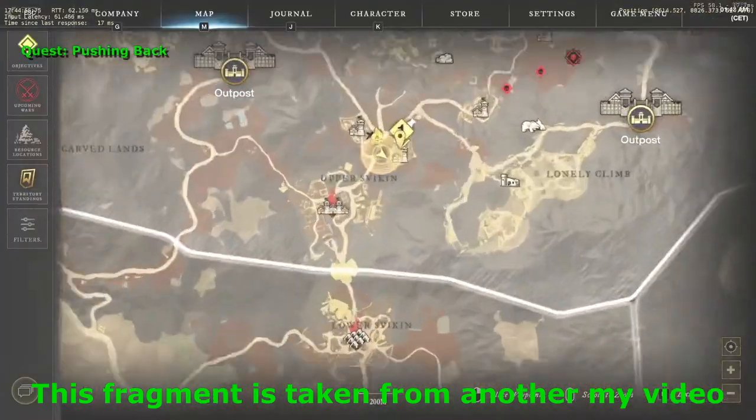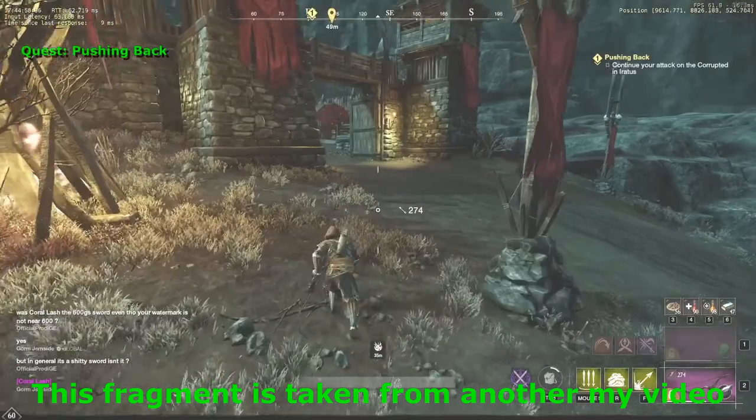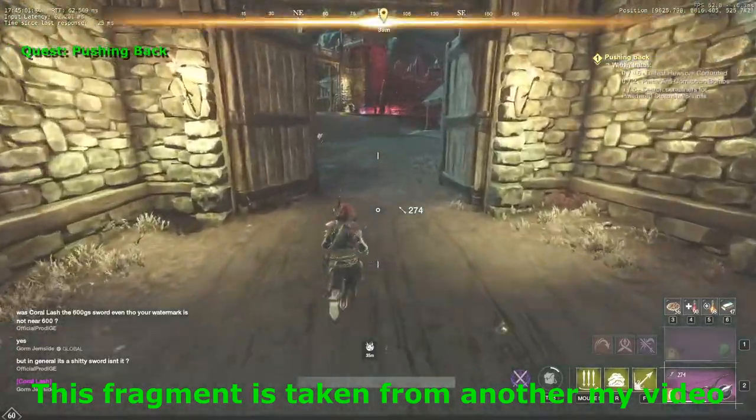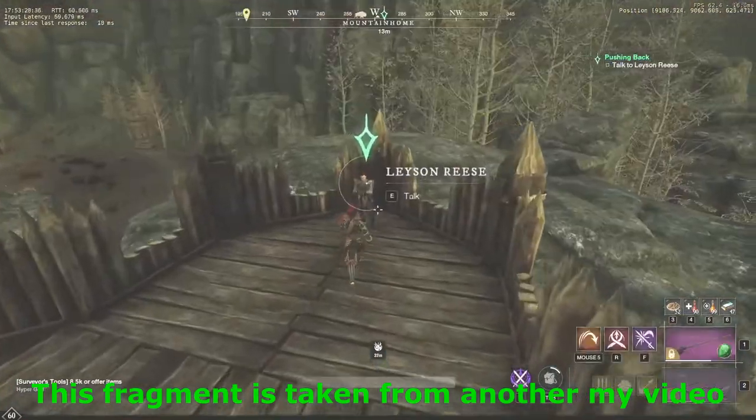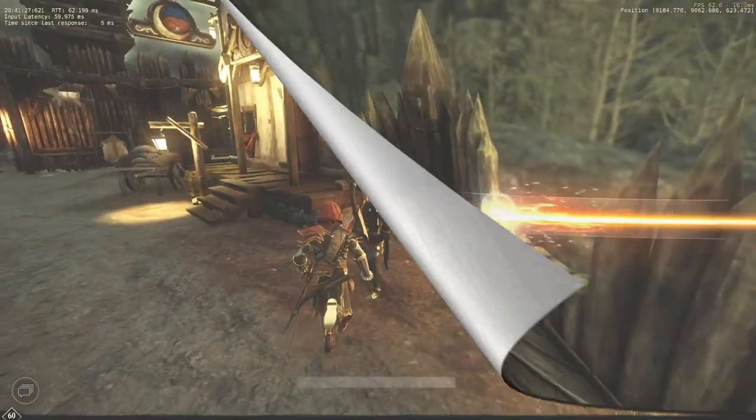Consider using honing stones of any grade and keep in mind that all these bonuses stack together. Once you've finished with the first fort, it's time to move to the second one. We'll have to do exactly the same thing, so if you manage to complete the tasks at the first fort, then you'll have no problems here. After that, we return back to Lace and Reese to finish the first quest.